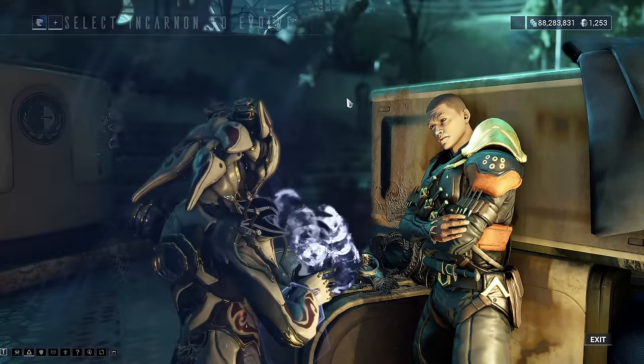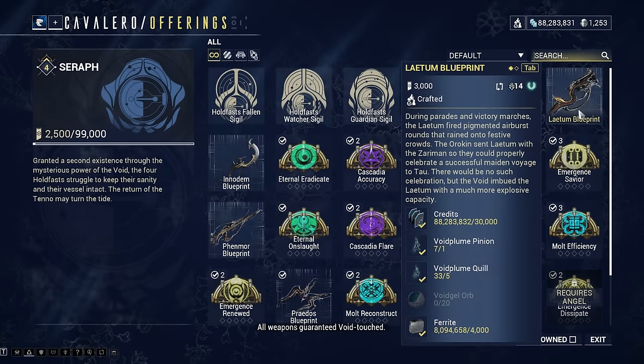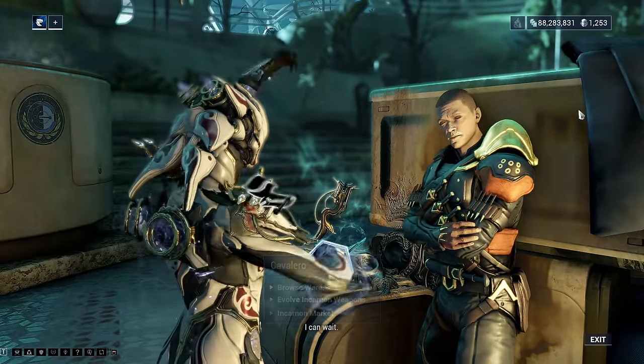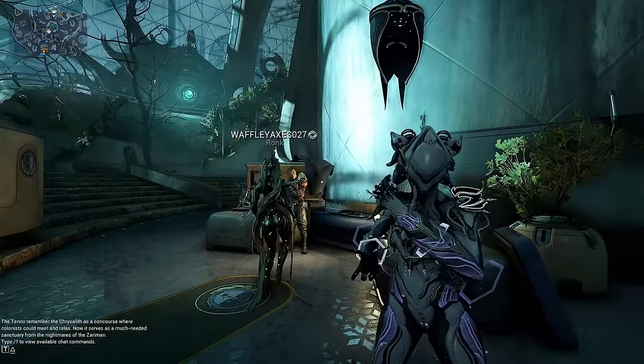That's where you get the base Incarnon Weapons - these are Incarnon weapons that are Incarnon from the get-go. The Latron is always going to be Incarnon; you don't need to throw an Incarnon adapter on it. But to make the Torid Incarnon, for example, we have to go back to our navigation and take a look at the Steel Path Circuit.